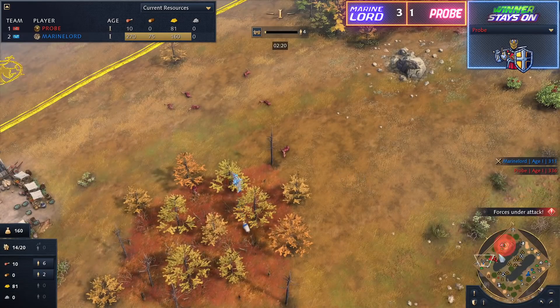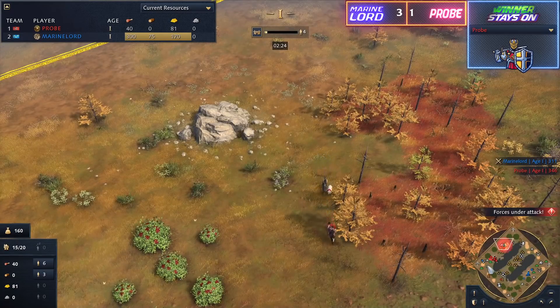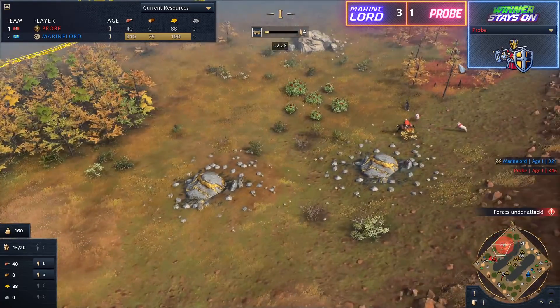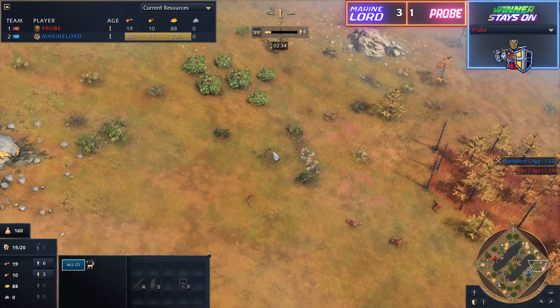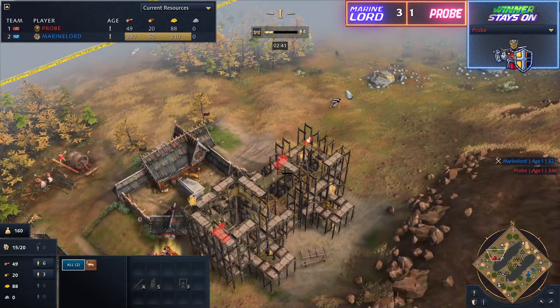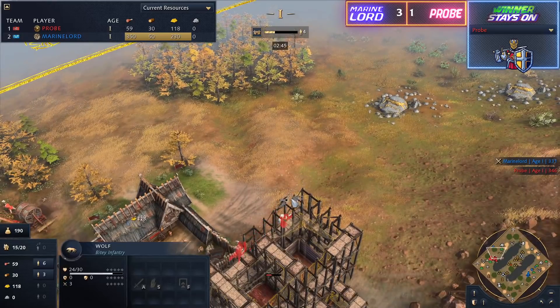He's got just the two scouts at the moment — one down to the south, one towards the north. He's going to be bringing in those double wolves. Sitting on 160 at the moment for his bounty, so not doing too badly. Not doing too badly, given the fact that there is one more patch of huntables that would give him 70, so he would be at 230, plus the 50 from these wolves — that's a solid 280. Not great, not terrible.